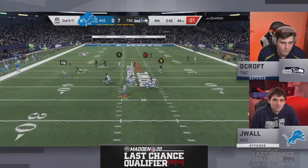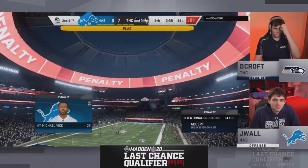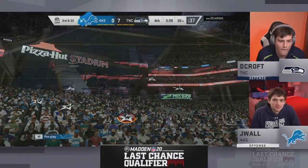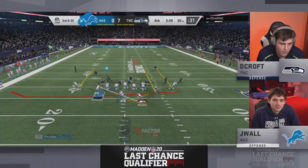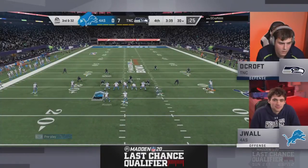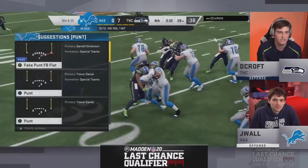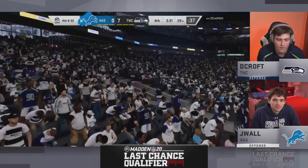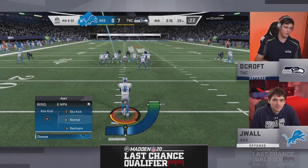Third and 32 — J-Wall's offense is in airplane mode. Ross bumper-cars for nothing, so it's a punt. DeCroft is in pole position. Skimbo says don't worry about a great punt — just get the meter going fast, save some time, and get back on defense because J-Wall needs time to get the ball back.